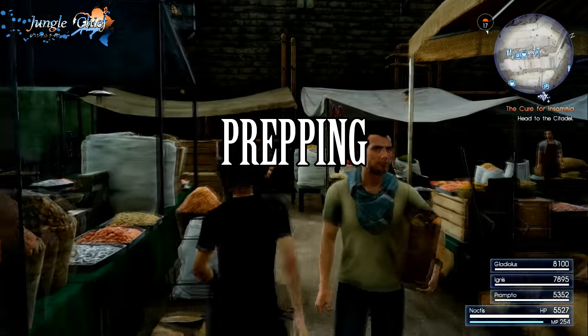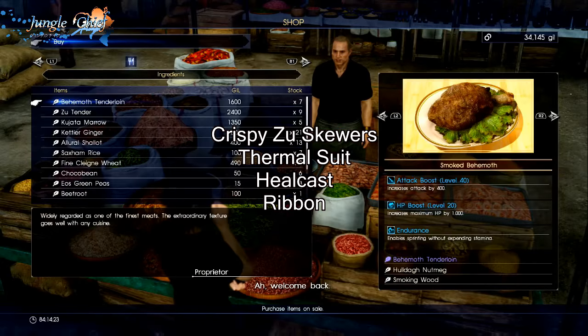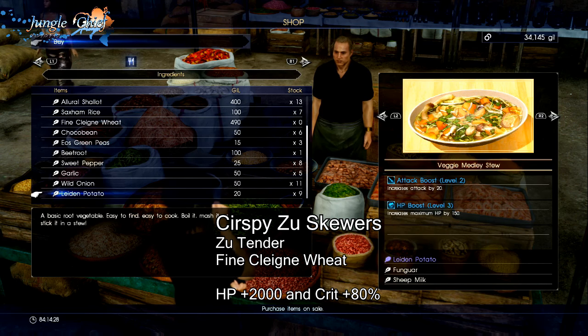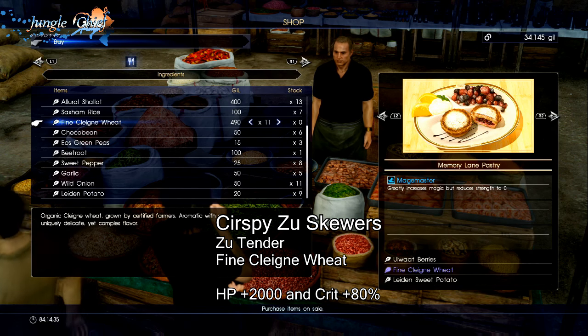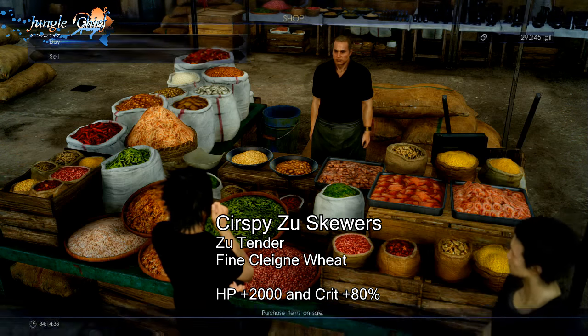For prepping I just want to talk about a few things: Zoo Tender, Heel Cast, Thermal Suit, and a Ribbon. Zoo Tender ingredients are easily purchasable in Lestalum and give you an 80% crit rate increase. The 80% crit increase will be your most efficient way to acquire additional DPS, and the extra 2000 HP on top of that is a nice bonus.